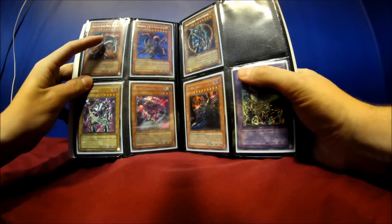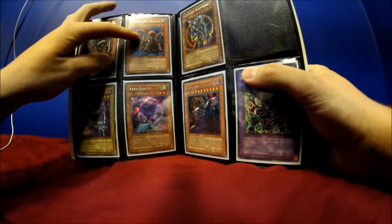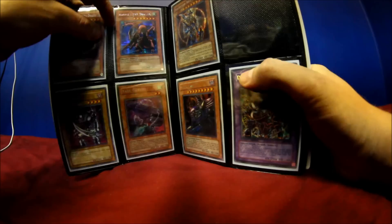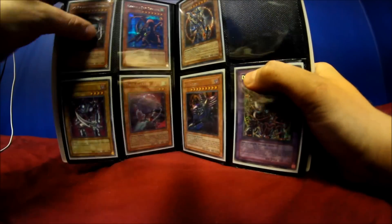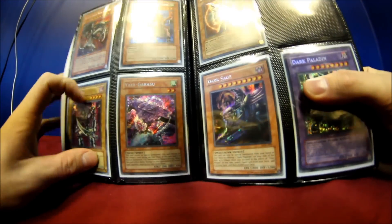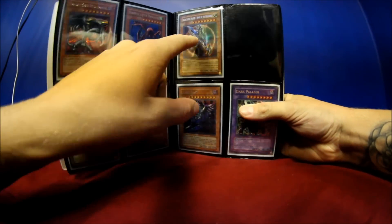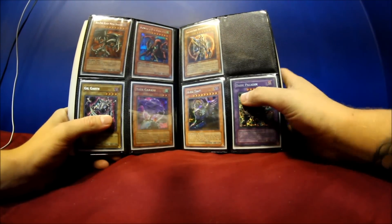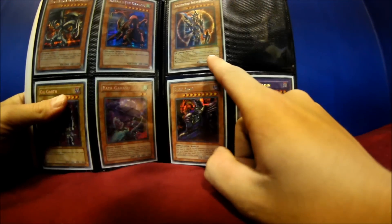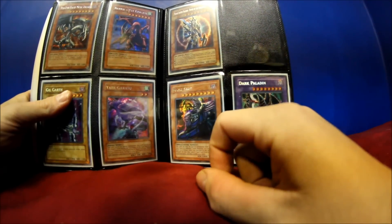Next page. Red Eyes Black Metal Dragon up top, Secret UR. Harvey's Pet Dragon — misprint up here. There's a line straight through the card where you can see the Seeker UR. Gilgarth Secret 1st Edition. Garthu 1st Edition. Up here is a Seeker UR Black Luster Soldier from the Master Collection 2. I will probably trade for a Gear Gigant and throw in another card if you want it.